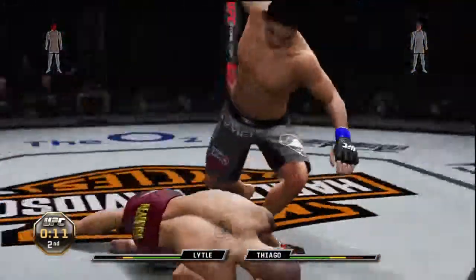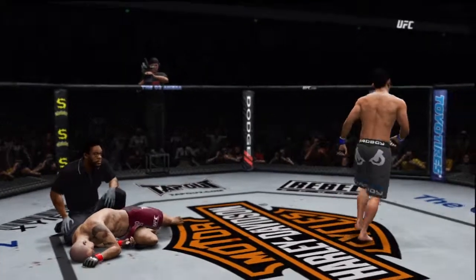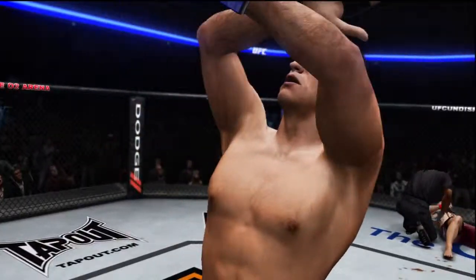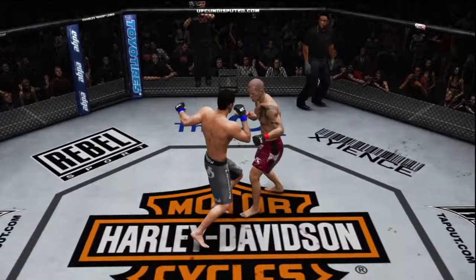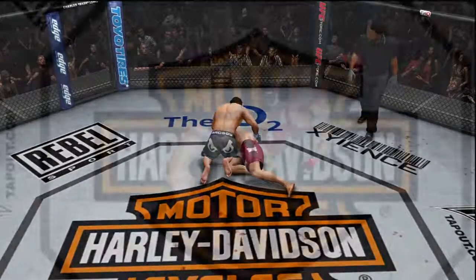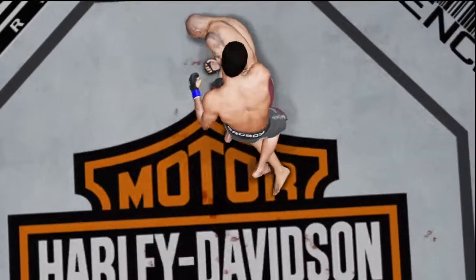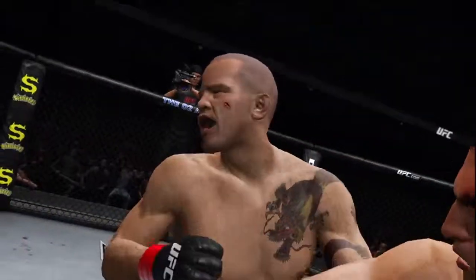Oh, beautiful hook — it is over! Wow, he waited for the opportunity, for the perfect counter, and goodnight — knockout victory! Paulo Tiago with the victory. Look at it again — oh man, what a hook, threw his whole body into it and it's immediately lights out. Beautiful knockout punch. And again, here's the knockout blow — what a great job. Boom, and that's all she wrote!